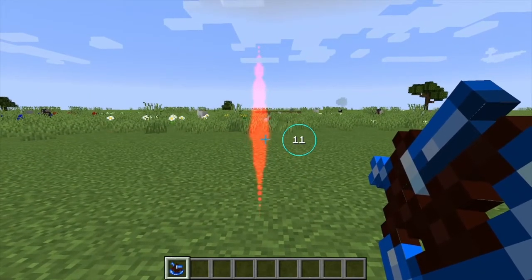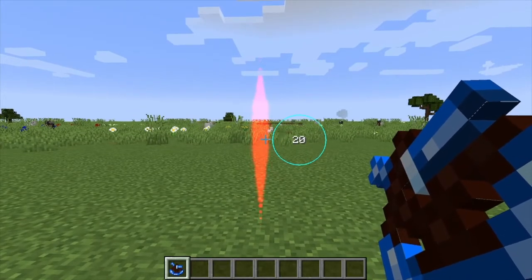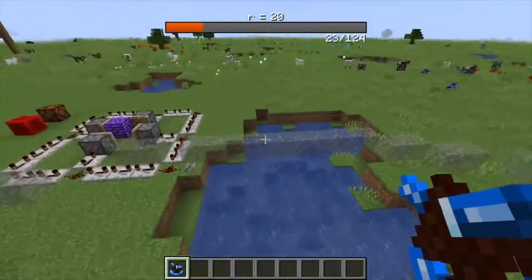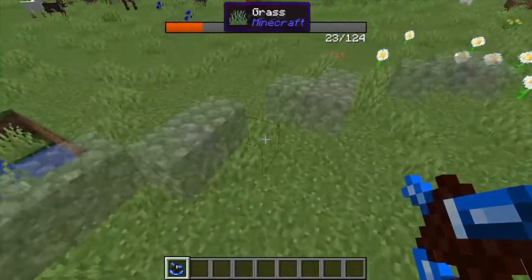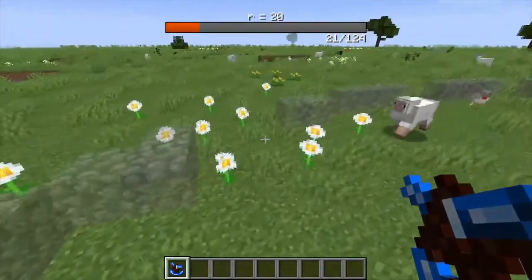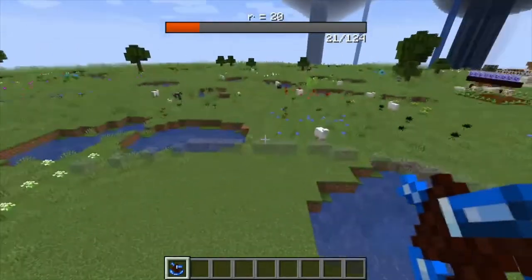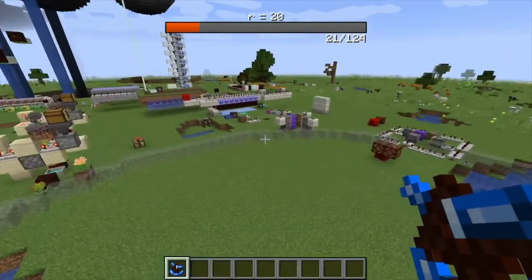So let's say we want a 20-wide circle. When we release, as you can see, it created this little phantom image here, and you break these out to complete it. Once it does that, up top it tells you how many blocks it's going to take to create this circle.